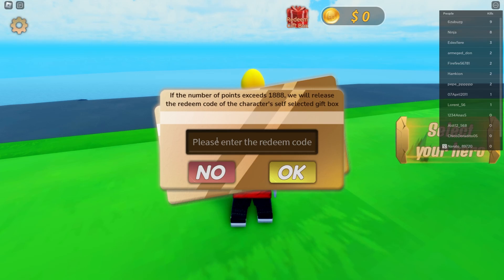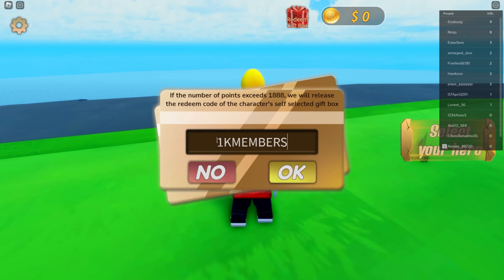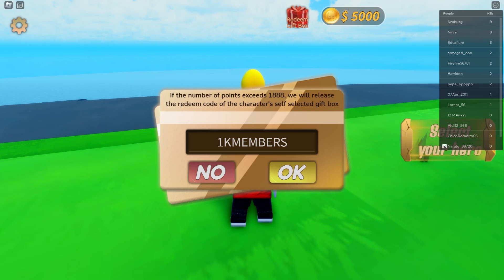Let's start with the first code: '1k members'. This code gives you 4,000 coins — and you need coins to buy new heroes. Let's press redeem — and it was successfully redeemed! We actually got 5,000 coins, even better!